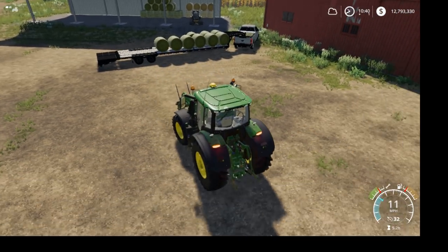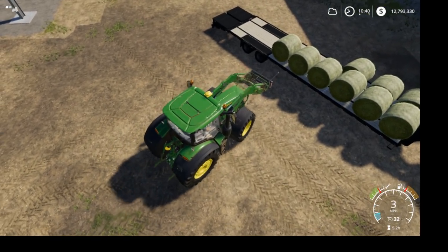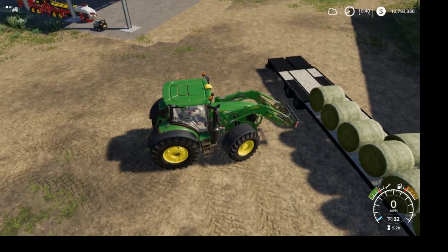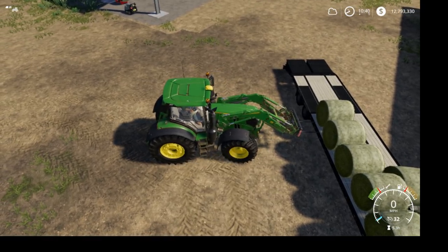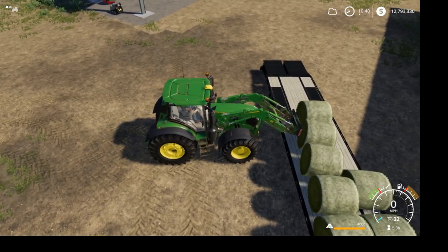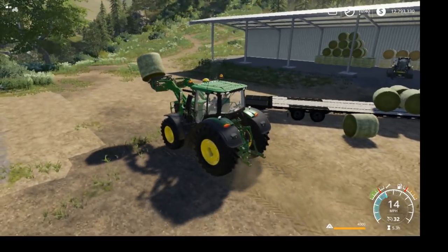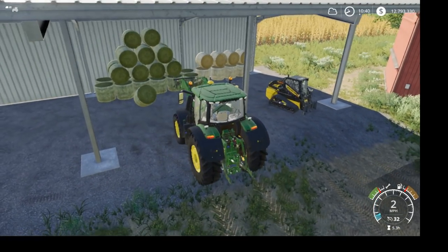I keep saying cows but it's really horses. Horses are a new thing. One thing I do like about this game is in 17 they went away with chickens, but in FS19 you actually have to feed chickens and stuff, which I like. And the milk mechanic — you have to go around and sell it. I actually kind of like that.